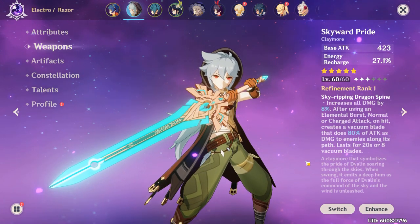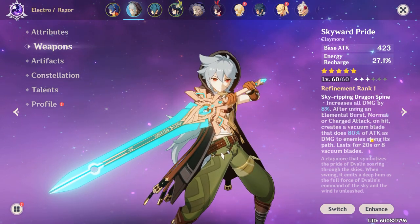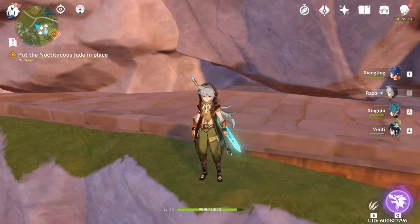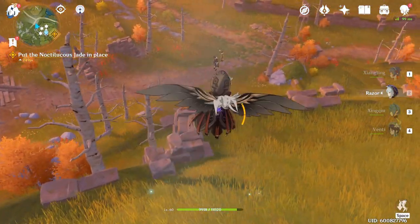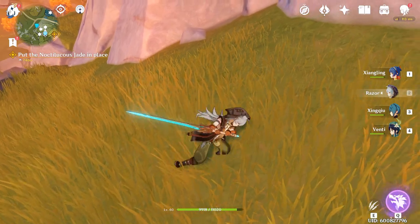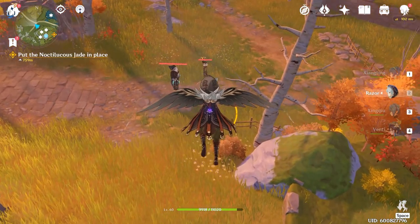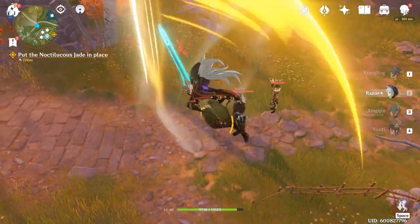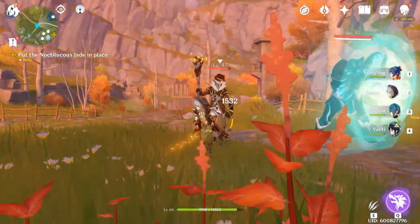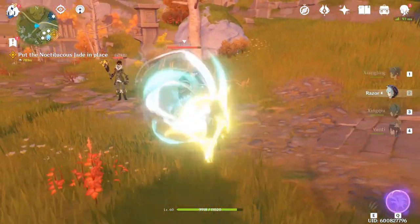Looking at the sword itself, it says it increases all damage by 8%, which is huge. Then it says after using an elemental burst, normal or charged attack, a vacuum blade is created and it does 80% of attack as damage. That part isn't necessarily accurate, because if you see here I'm swinging with it and there's no vacuum blade appearing — and it doesn't appear on a charged attack either.